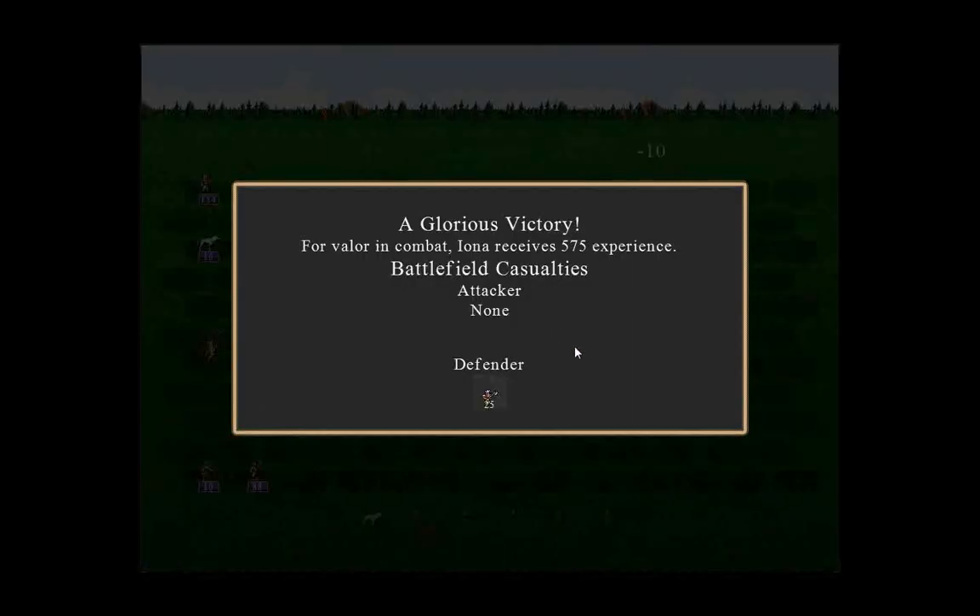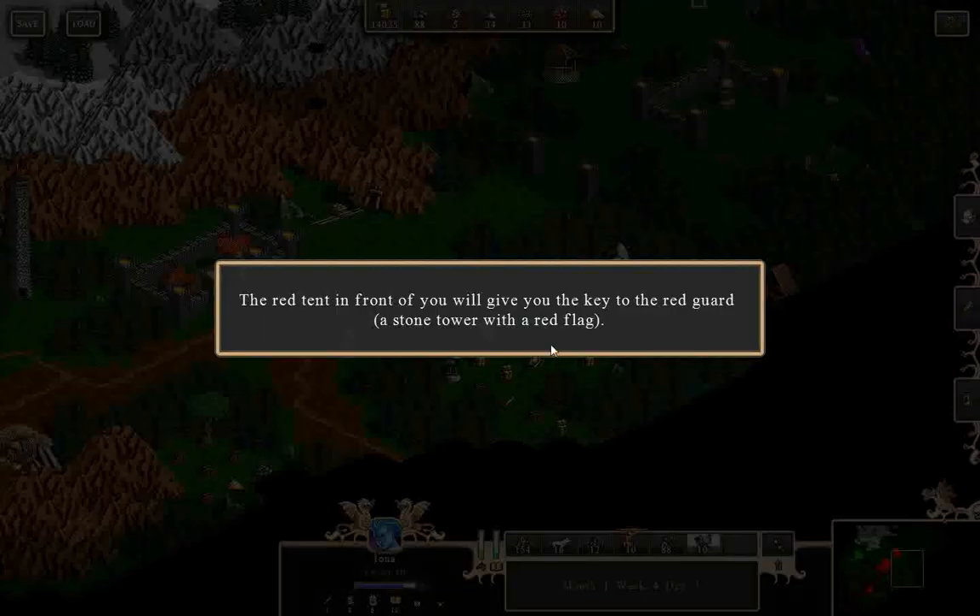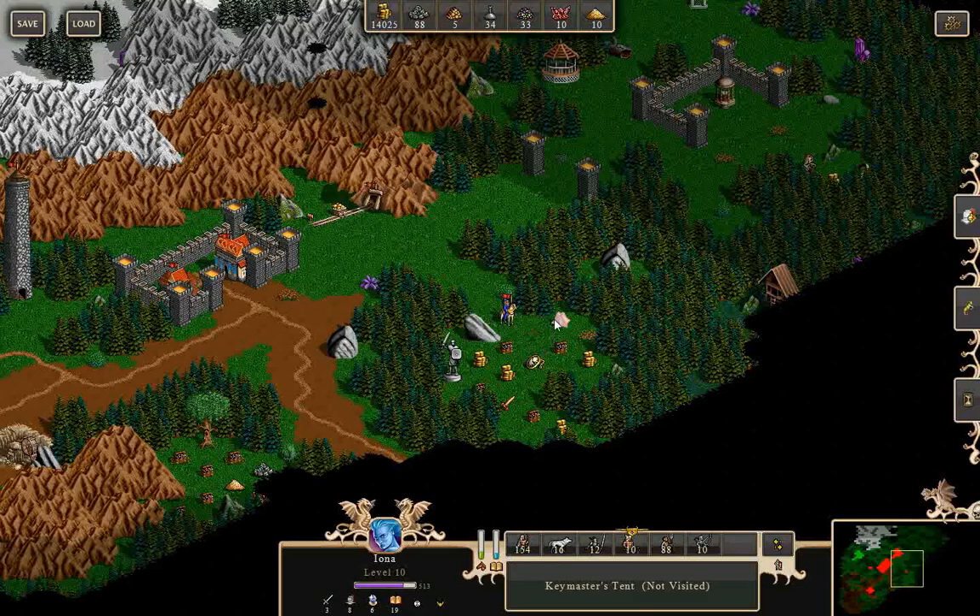He's going after my mage. The red tent in front of you will give you a key to the red guard tower — a stone tower with a red flag. We haven't gone there yet.